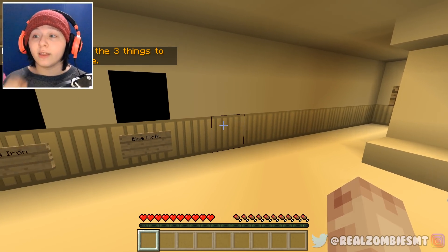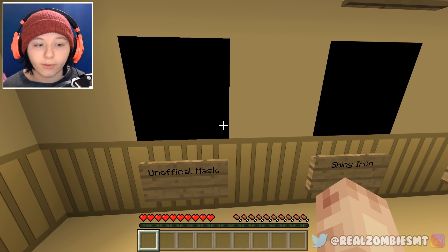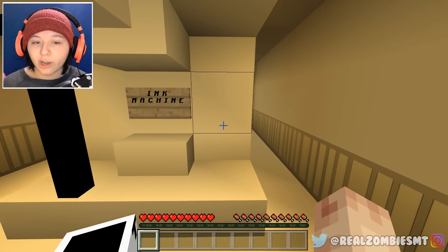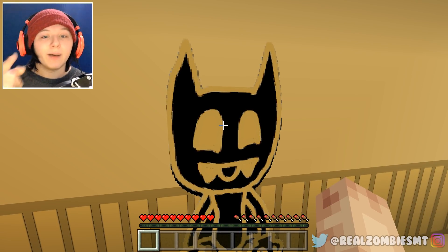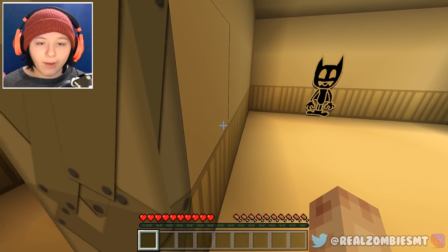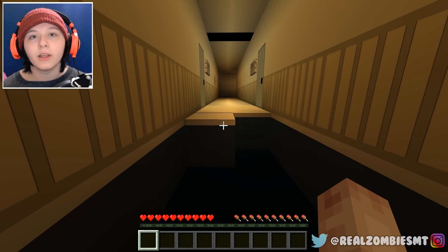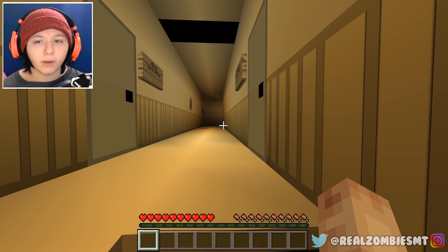There's a sign: 'Find all three things to activate the machine' - the unofficial mask, the shiny iron, and the blue cloth. I need to find those three items and put them by the ink machine to activate it. Let's go find those items - we're going to help knock-off Bendy become alive again. I love the Bendy dimension, it's a fun dimension.